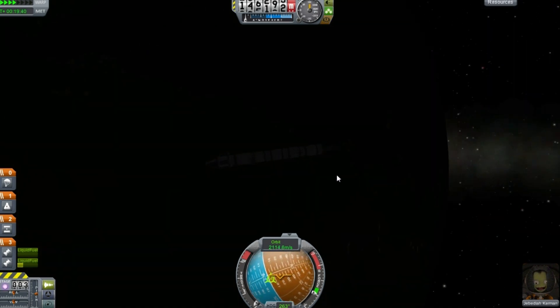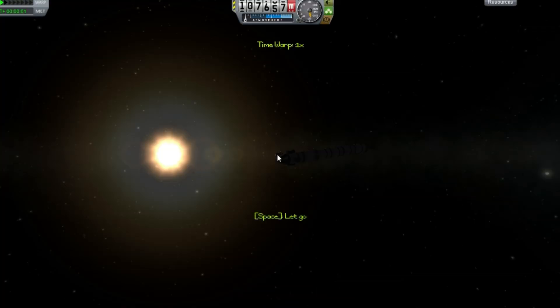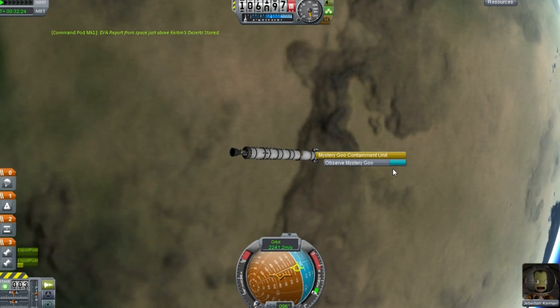It's also worth doing a crew report while in orbit by right clicking on the command pod, though I forgot to do that until later in this video.